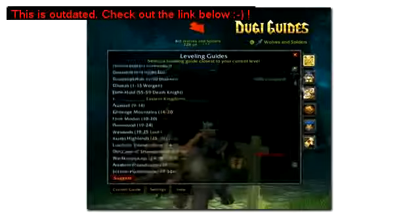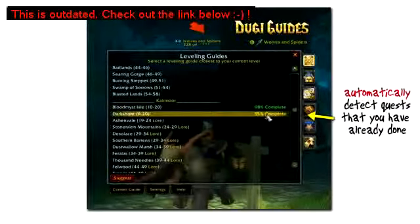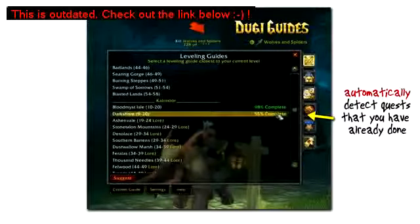The guide will automatically detect the quests that you have already done, so you can easily begin using the guide with any level character. With other leveling guides you would have to begin at level 1 or waste hours of time trying to sync your character with their guide.